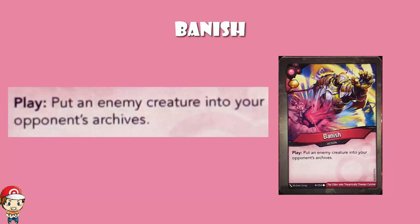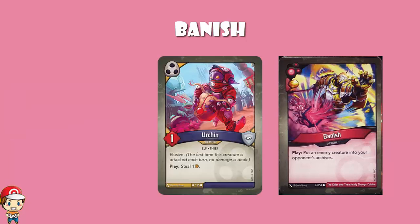Let's say, for argument's sake, you put an Urchin into their archives. Well, Urchin's got a really nice coming into play ability which steals one of your Ember. And if you put it into their archives, they can take it back. At the beginning of your turn, you have a choice to either take every card from your archives or none of your cards from your archives. So if you put someone like an Urchin in there, your opponent on their next Shadows turn can just take the Urchin out, play it down, and steal an Ember.